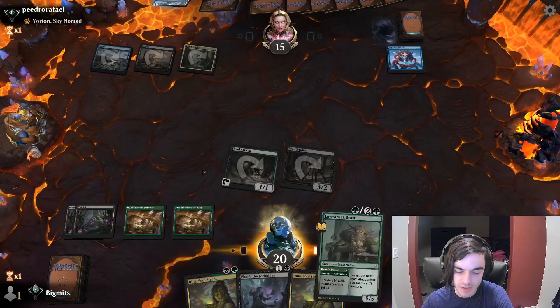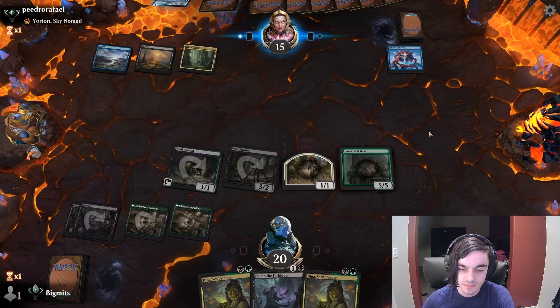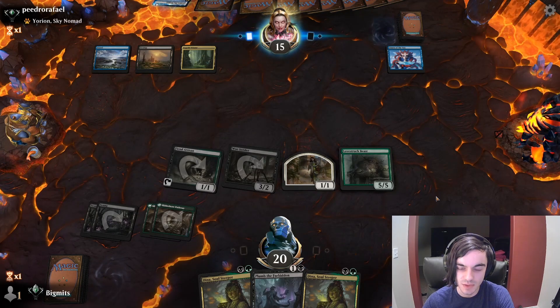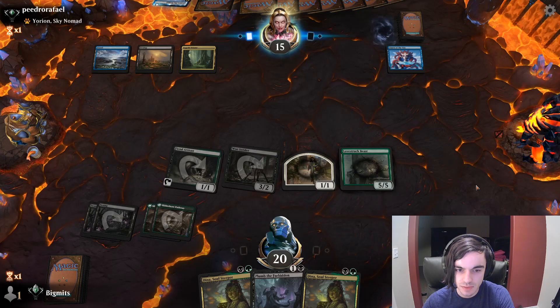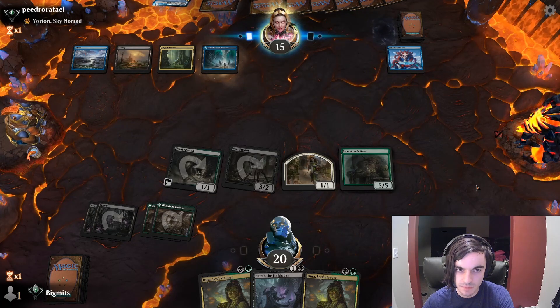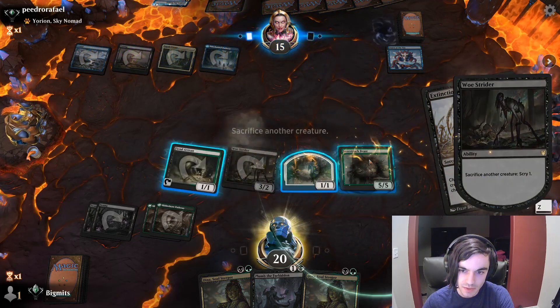I'm going to go Heart's Desire, Love Struck Beast — just going for the beatdown plan. If they have Extinction Event, we have two left over — not the best, but... We do have Extinction Event. Sack the Love Struck Beast.